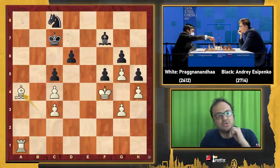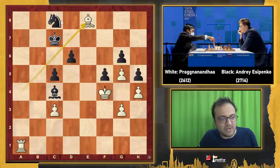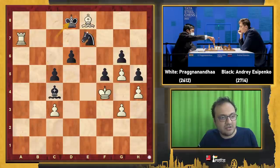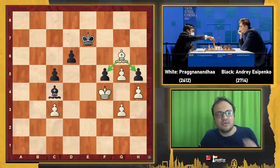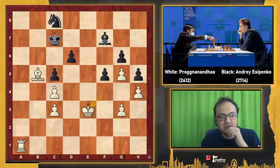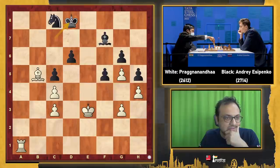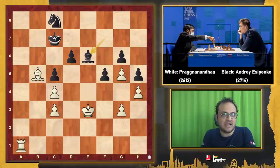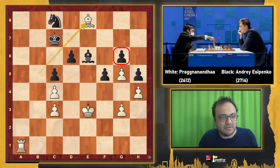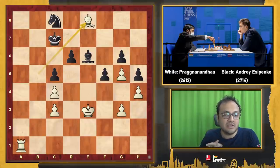But Praggnanandhaa took his time, moved around, g3, and now came Ba4 — nicely timed because when the king is here, Ba4 makes sense. If you play c4, I take, g6 is hanging. If Ne7 check, I sacrifice the exchange and win in the bishop endgame. He played Nb6, Praggnanandhaa went Bb5, Nc8 back, Ke3. After Kd8, I think he might have run his king over — that is one plan. But Esipenko blundered with Be6, and now Praggnanandhaa played Be8, attacking. Ne7 is met with Rxe7, sacrificing an exchange and taking on g6. So Praggnanandhaa scored a nice win.